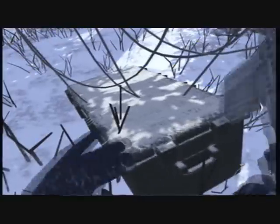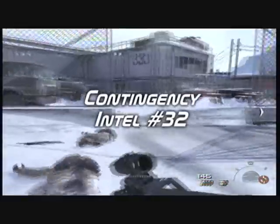You can see the pipes on the right. Once you see that pipe and you've gone past it, you went way too far. On the left side, look for a tree with the parachute — that's intel 31.